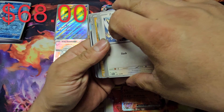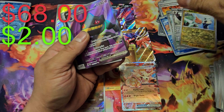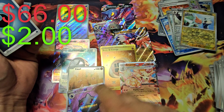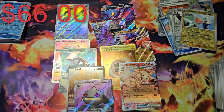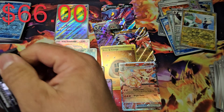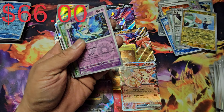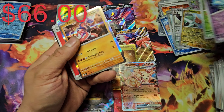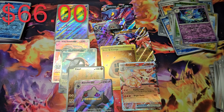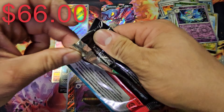Almost there, you guys. We got Rotom, Staraptor, and a Pecharunt — I will take a full art Pecharunt, I don't think I have this card yet. We're getting closer to the end. Last four packs, you guys. We got Kirlia — it looks like I'm not going to get the art set from this box since I've already gotten enough pulls, but I'd appreciate at least one more art rare. At least the Kirlia — one of those two would be nice.